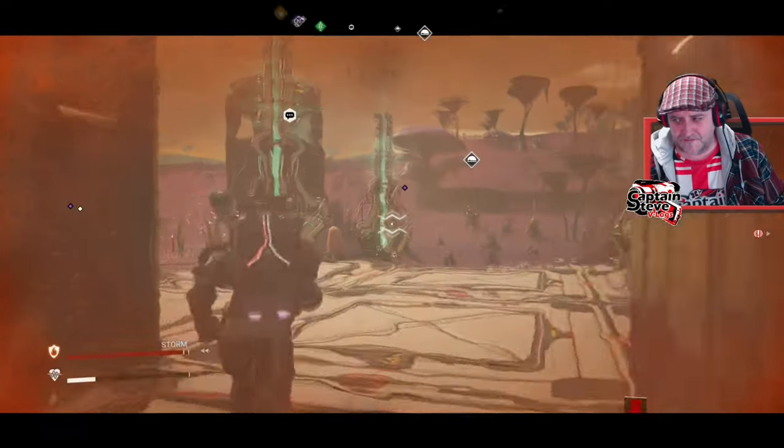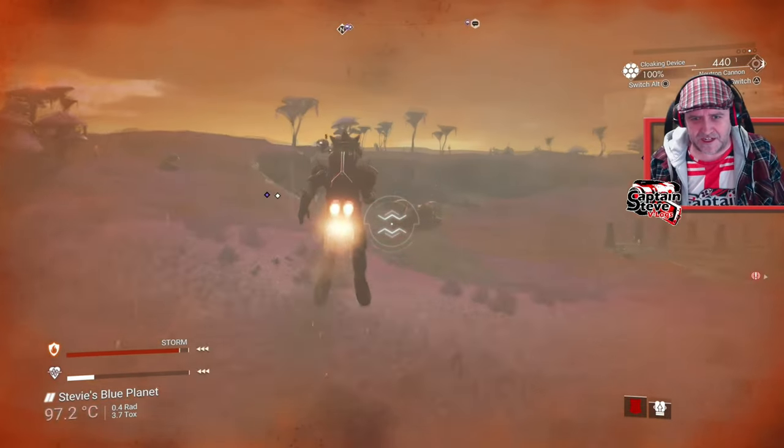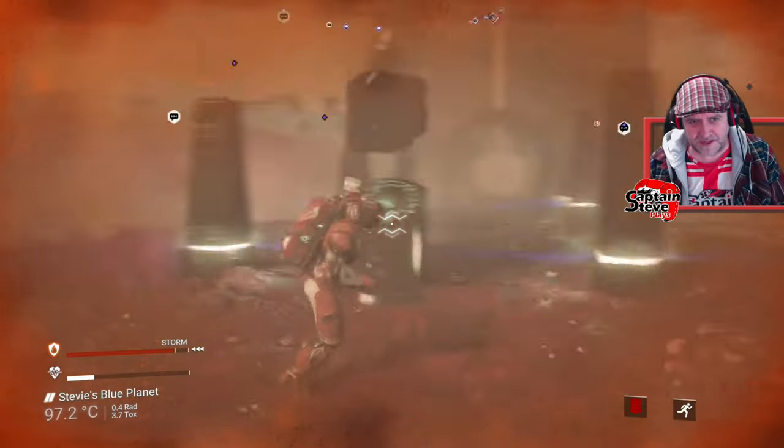Well, howdy dildy dandy there, chums, this is your Captain of the Stairs, and today we're going to be hitting up a portal code, and we're going to go and find ourselves a crashed exotic squid ship — and it's a bright white one as well, so it's quite a rarity to be had.